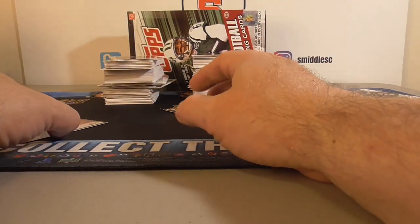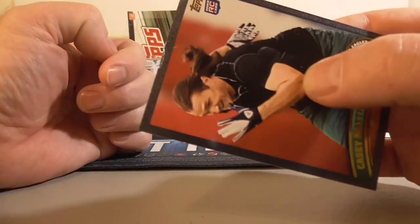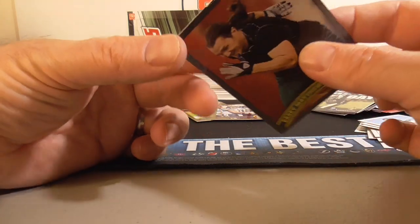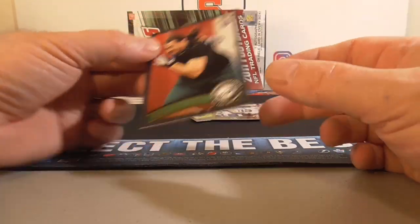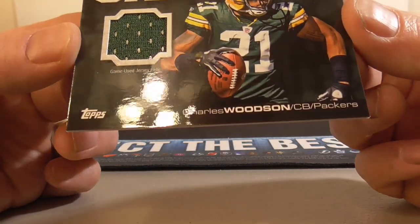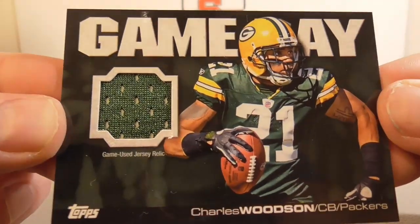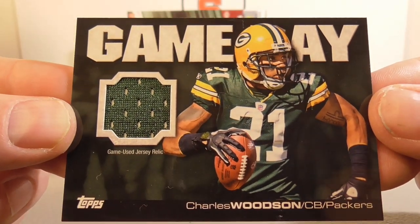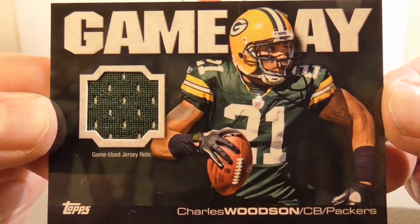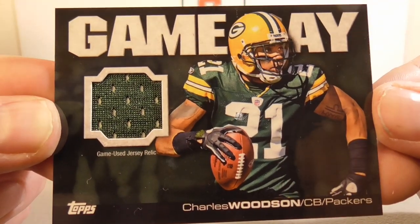The lowest numbered card — and the only card that was damaged — was, of course, the black Casey Matthews Rookie. People might think I was pack searching this one, but it just got a big old crease. The hit early on — Charles Woodson, Game Day Jersey — very nice hit, pretty happy with that. Fun break, about exactly what I expected. Hoping for maybe AJ Green but no luck there — got some nice rookies, serial numbered cards, cool vet cards and this cool vet hit. That's it for this box of 2011 Topps football, guys. Catch you next time — thanks for watching.